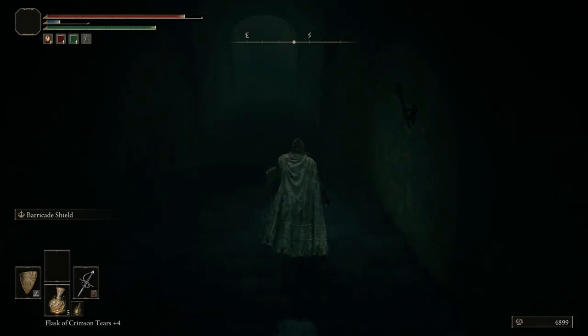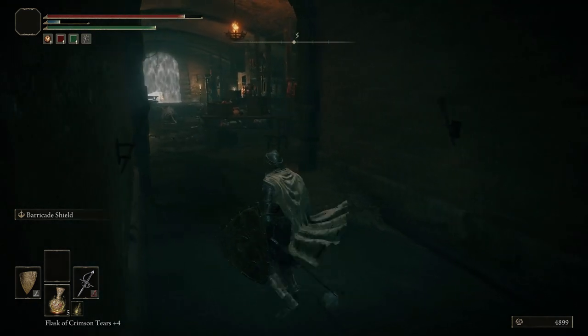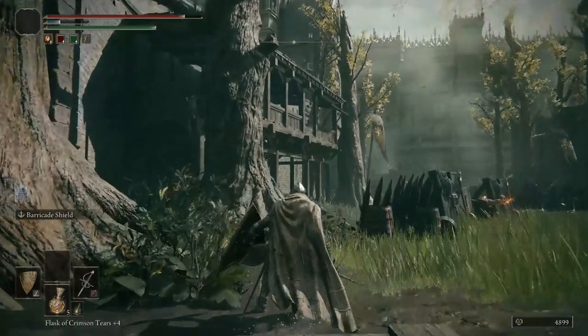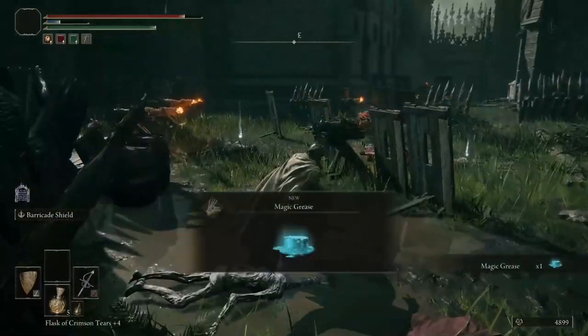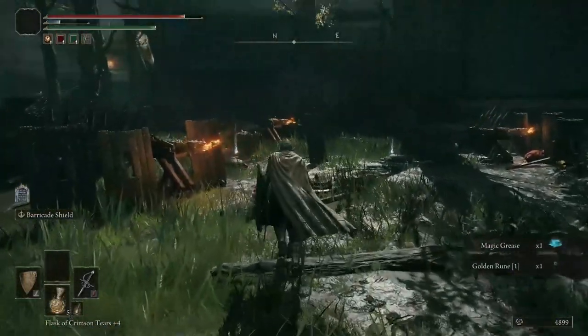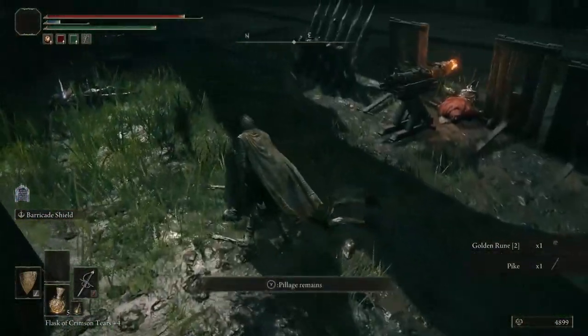What is down here? I see rats and a fog gateway — I don't think I'm interested in any of this. Behind that fog gate is some prayer items for faith players, which I'm not, so I'm just going to ignore it. I'm going to run through this little battlefield and start collecting things: magic grease, gold rune, more gold runes — stackable souls are always good.